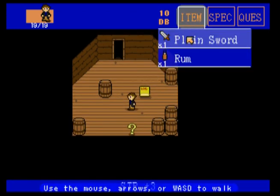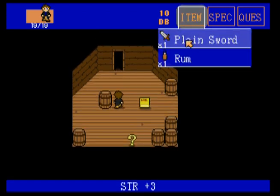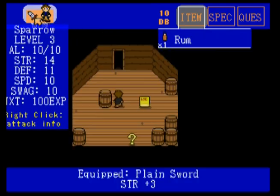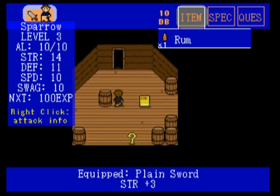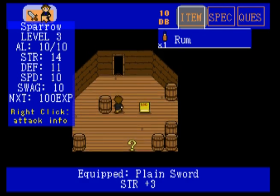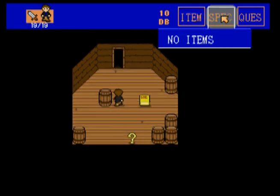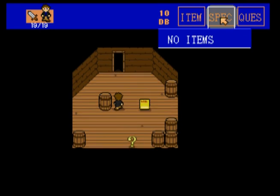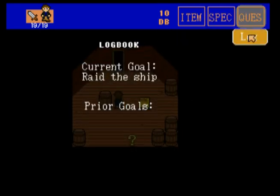Here we go - item, plain sword. Can I get plain sword? Strength plus three. You can only have one item equipped at a time. If you hover over the character, you can see all of their stats. As far as the experience goes, your experience max is always 100 for your next level - it's just the amount of experience you gain will go down. Special items, and this is the quest: your current goal, prior goals, and if you're outside, you'll have a map.